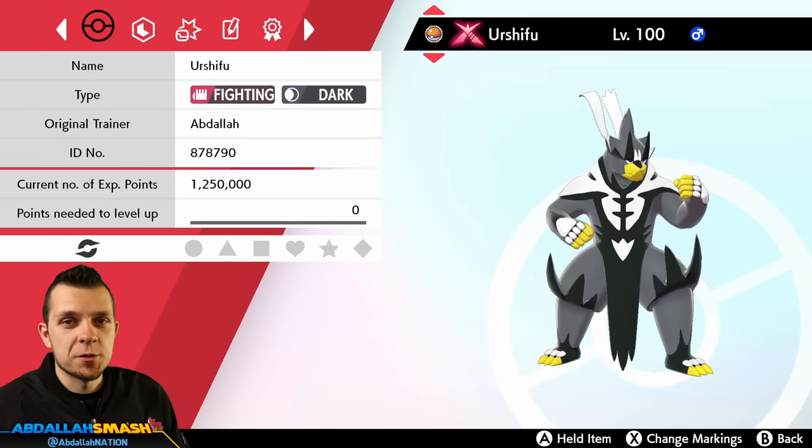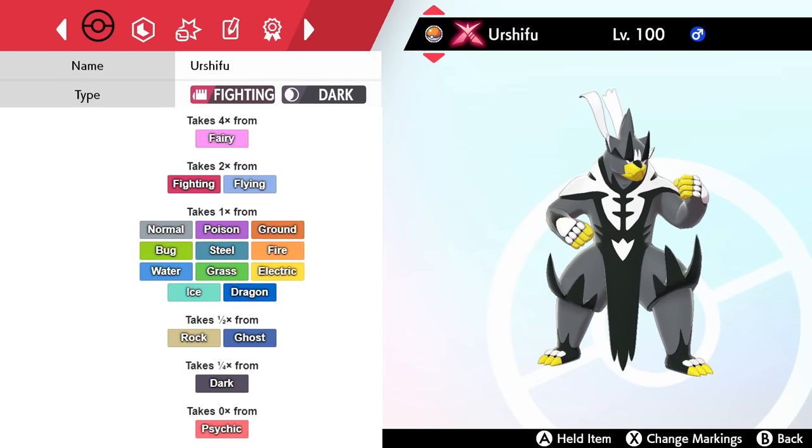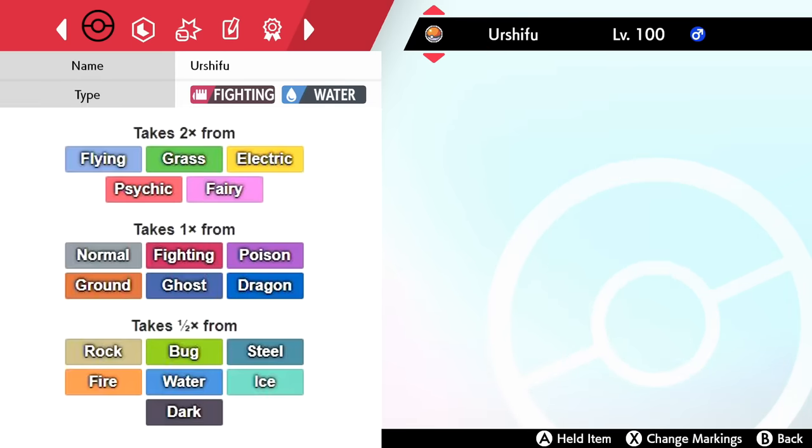Now let's look at weaknesses and strengths. The Fighting and Dark Single Strike Urshifu is four times weak against Fairy — if you see a Dazzling Gleam coming your way, there's no way you're surviving it outside of a Focus Sash. He also takes two times damage from Flying and Fighting. On the resistance side, he takes half damage from Rock and Ghost types, a quarter damage from Dark, and zero damage from Psychic. That immunity means you can freely switch this Urshifu in against any Psychic-type move for a free switch.